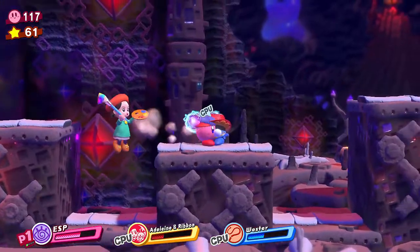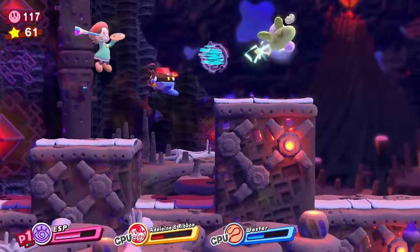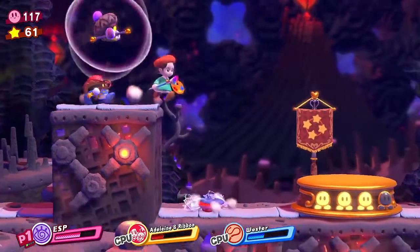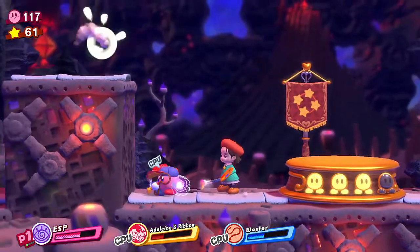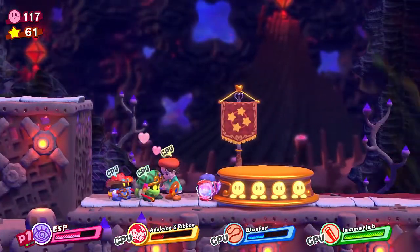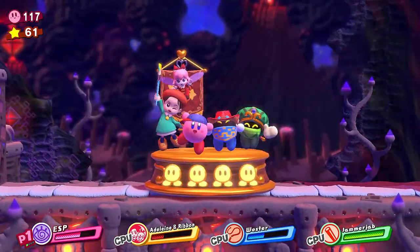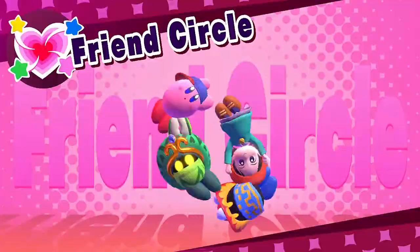That's pretty cool — I can press and hold the button and then control it. The only thing is, you can only attack or move the thing while standing still. We need another friend — we need at least four people to do their friend circle. Also, watch out for the stars so that you can jump when you need to.